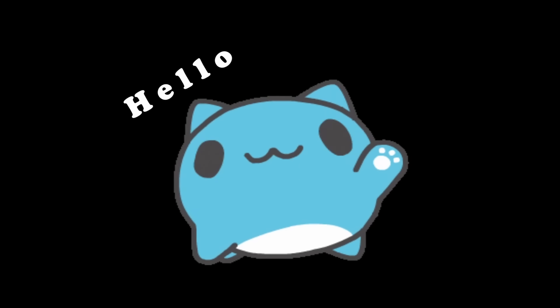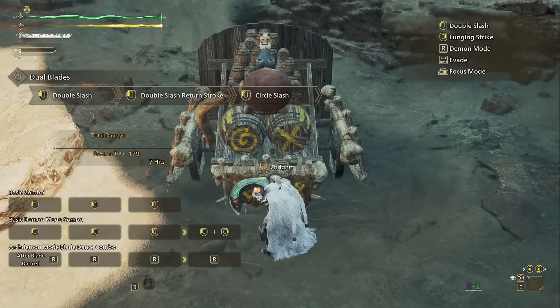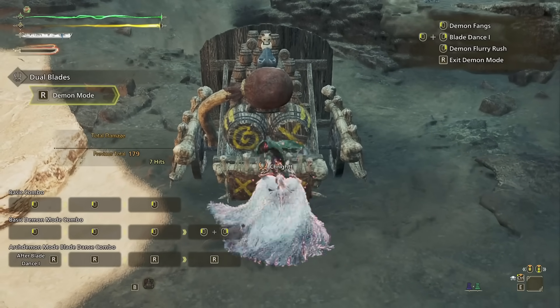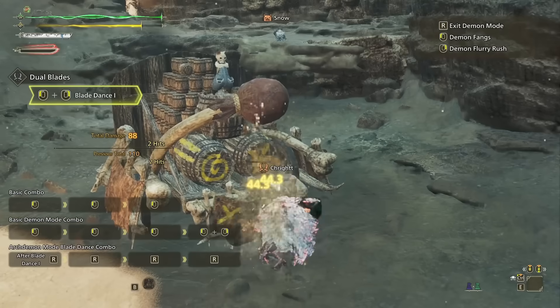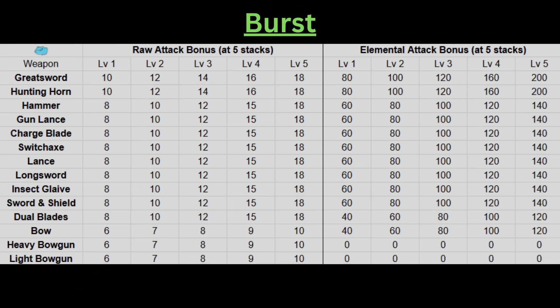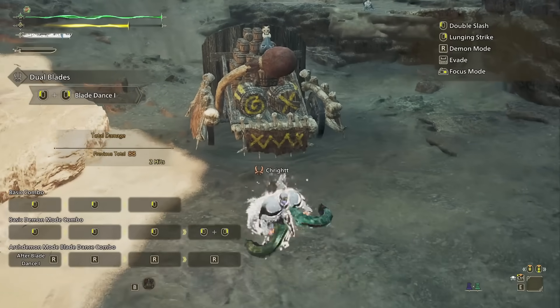Hello, it's Kreit here with a video on elemental damage, coalescence, and critical element. There's a lot of confusion because, just like the burst skill, coalescence and critical element have their own weapon categories. Funny enough, none of these categories ever seem to be the same.